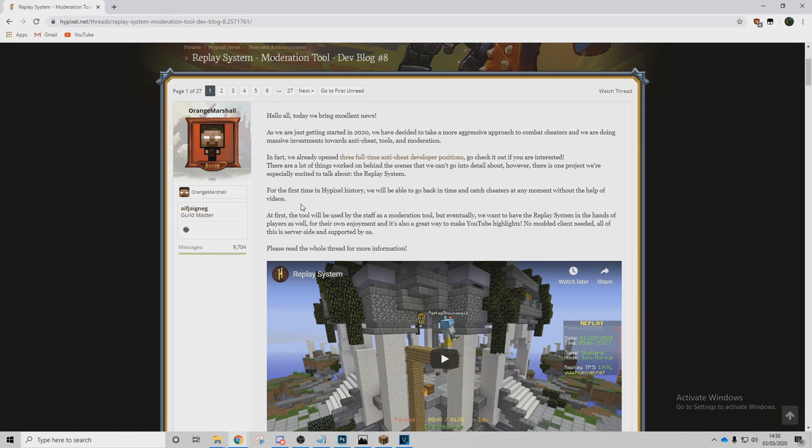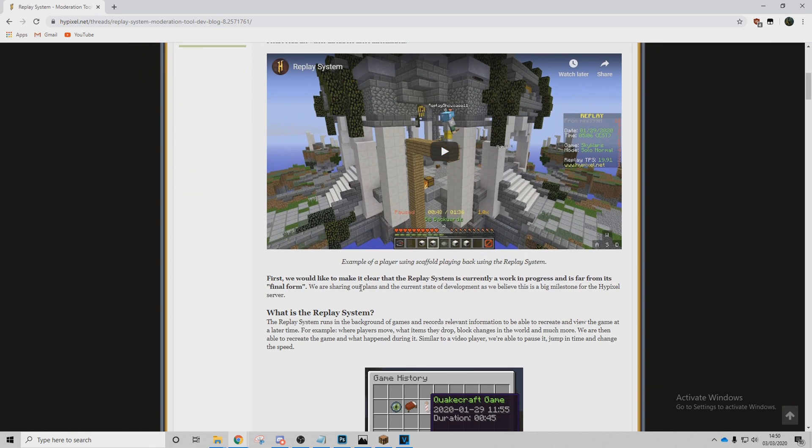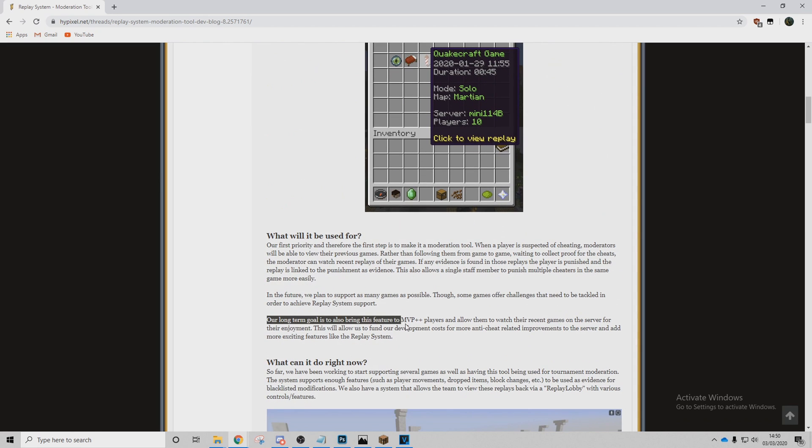It seems like the replay system has two main uses. One, for the staff to use it as some sort of moderation tool in an effort to combat cheaters, and secondly, for players to use for their own enjoyment — whether it be making YouTube highlights, sharing a funny clip with their friends, or simply to re-watch their own gameplay. However, when I say players, I specifically mean players with the MVP++ rank. The system is only available for those with the ++ rank, as well as for YouTubers.